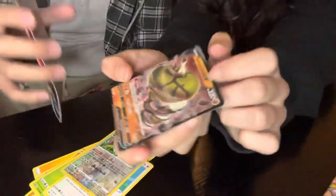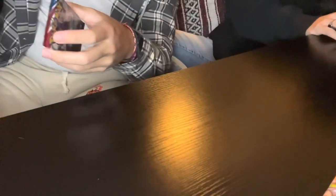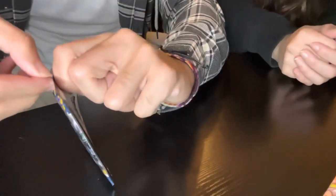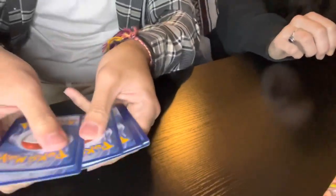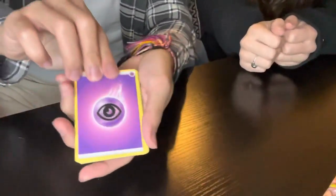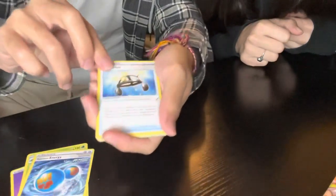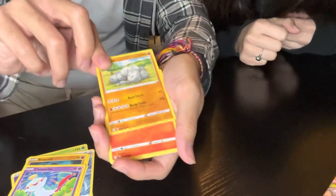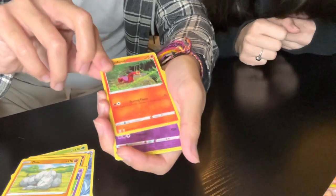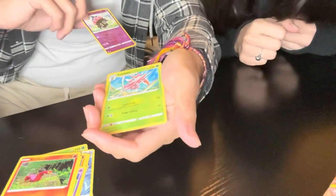Okay, now let's keep it going. Let's set this off, okay, open this back. One, two, three, four. Psychic energy, a Cacturne, energy card XP, Blipbug, Rolycoly, Camerupt, Onix, Sizzlipede. For a reverse holo — Chloe, Cradily, and a Lairon, okay, all right.